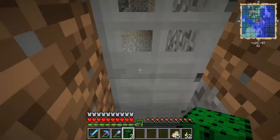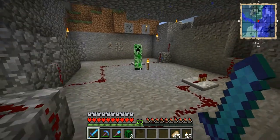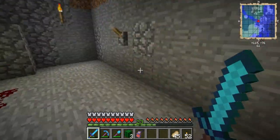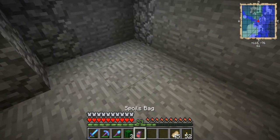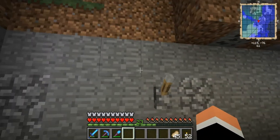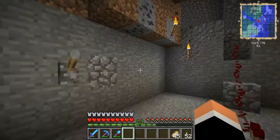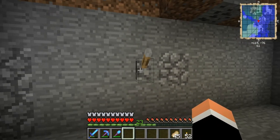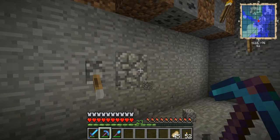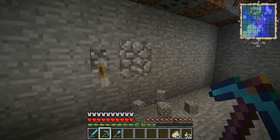I'd like to present to you the vanilla redstone, no mods, no nothing, 2.0 cobblestone generator with on/off switch. Let the cobblestone come to you, baby — with a hundred percent guarantee that you will get every single block.